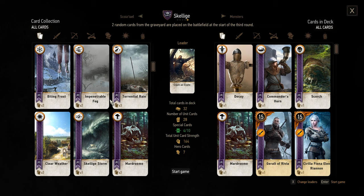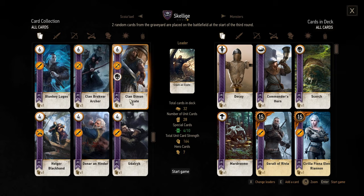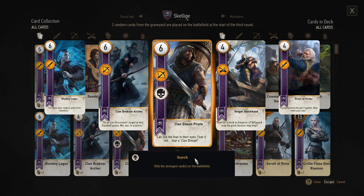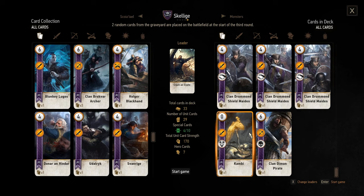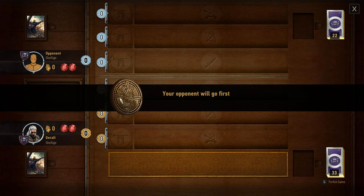I don't think we need to make any adjustments here. Wait — Clan Dimun Pirate! When did I get this? I forgot to put this in my deck. This is a Scorch card, we should definitely have this in here. It doesn't even count the row — it's a pure Scorch card. Put it in right now. But now our deck is getting even more bloated.